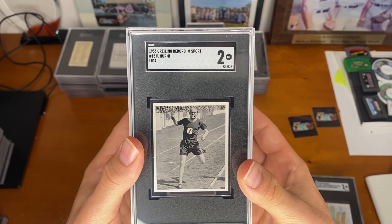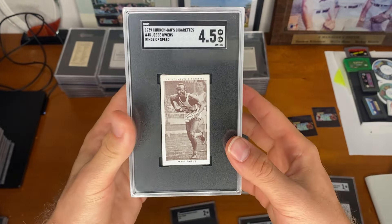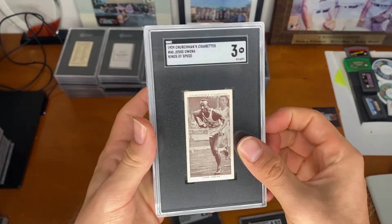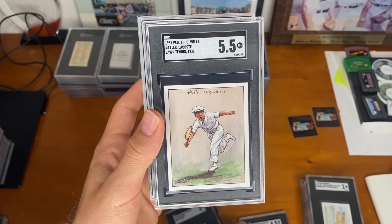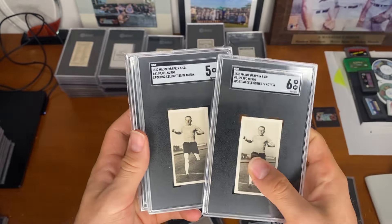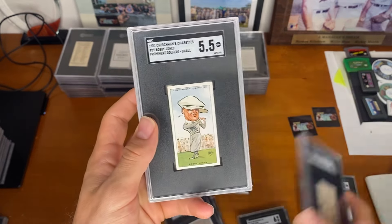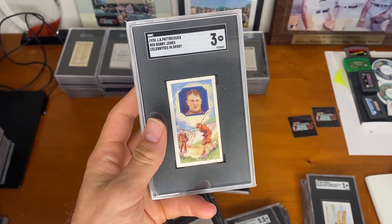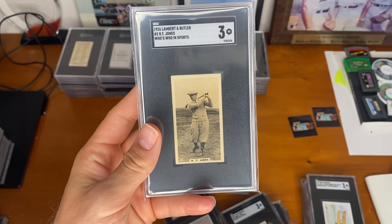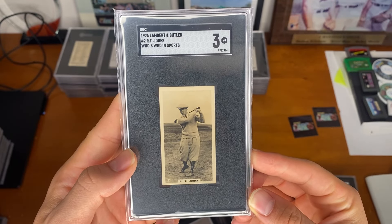Next, we have Pablo Nermi, who's a famous long-distance runner. Going with the running again, we have Jesse Owens. Another Jesse — this one a 3. Lacoste. Pablo Nermi again, and another one in a 5. Walter Hagen. Bobby Jones. Another Bobby Jones. And this one — I believe this is either his rookie or one of his earliest cards: the Who's Who in Sports Bobby Jones, 1926.